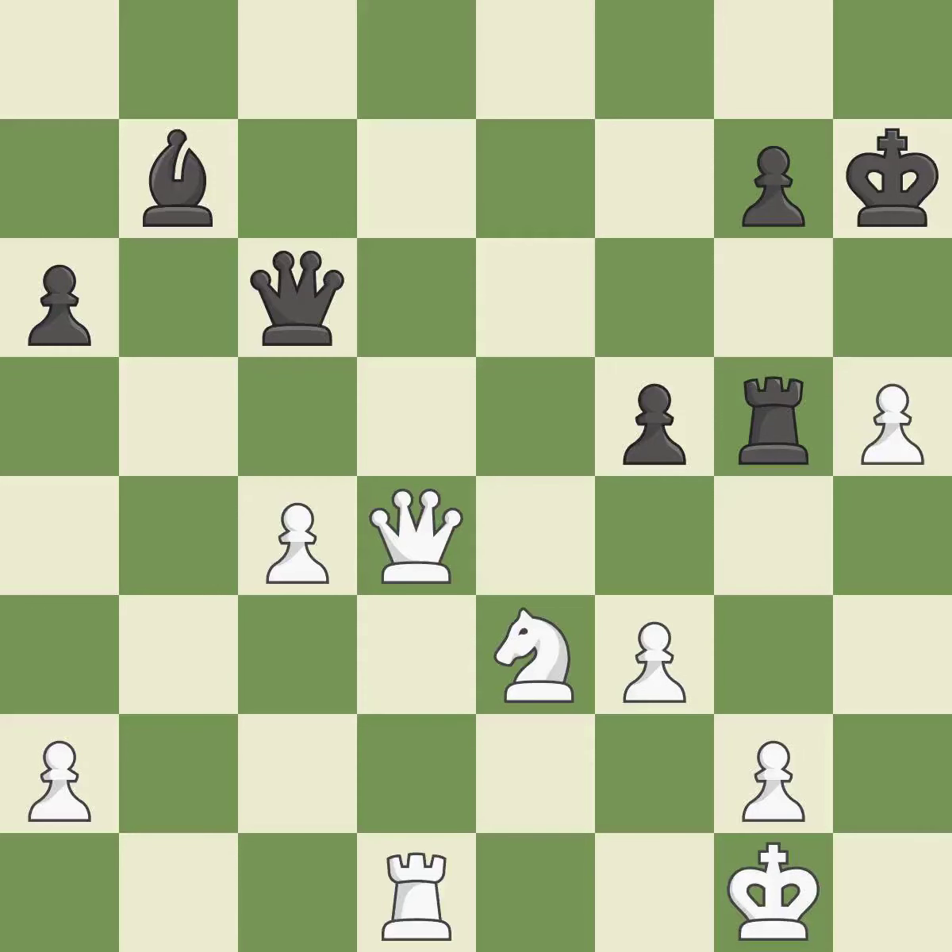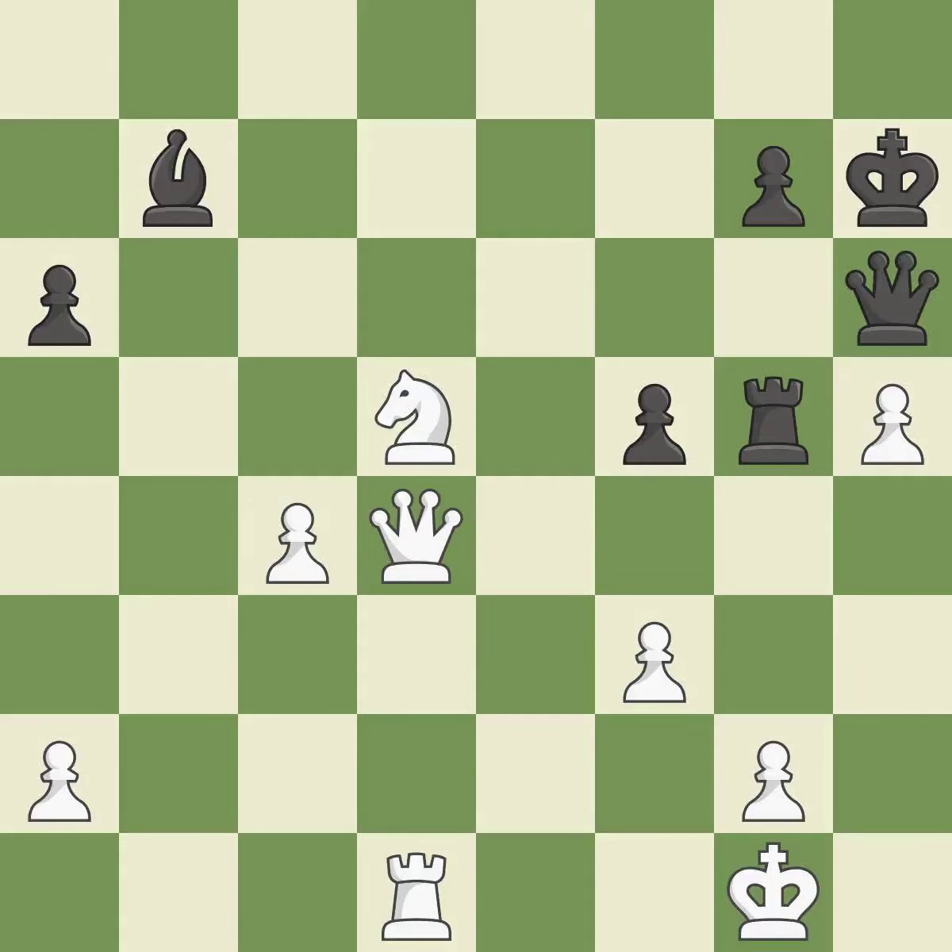Equality is within reach, but this move doesn't get there. Only one move worked there, and this wasn't it. This overlooks an opportunity to win a pawn. This permits the opponent to unpin a pawn, allowing it to provide defense — it is a miss. This ignores an opportunity to unpin a pawn, allowing it to provide defense — it is an inaccuracy. Among the best actions. This results in a pawn being lost — it is incorrect.